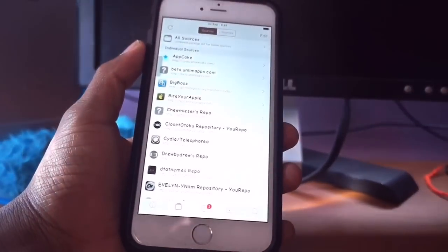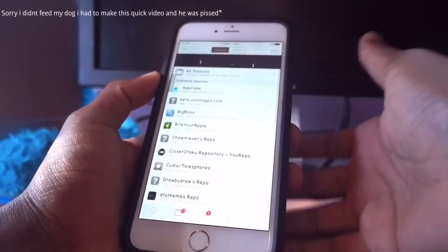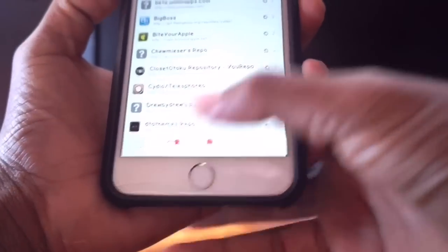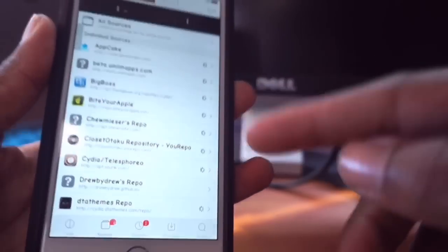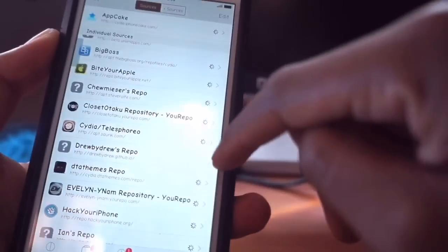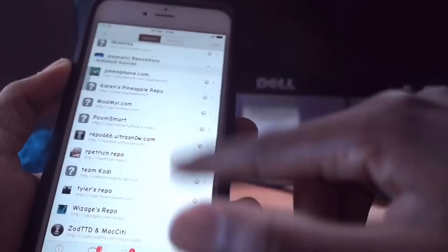You'll see a loading bar down here and some tweaks loading on the side. For example, you'll see a loading bar right here at the bottom on sources and also some spinning wheels on the right side of each source. Please guys, be sure to let all of these stop — just like how they stopped right here — before you try and install any tweak at all.